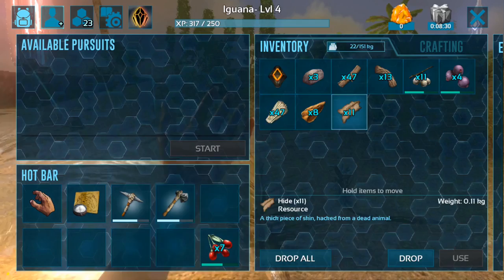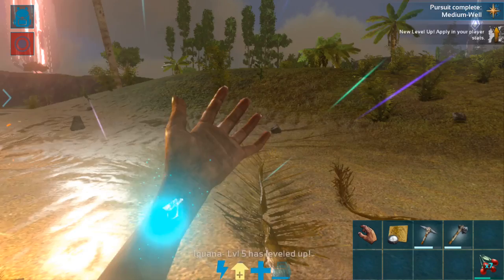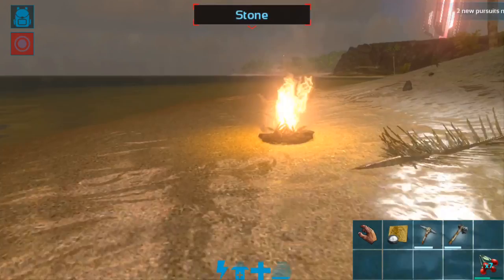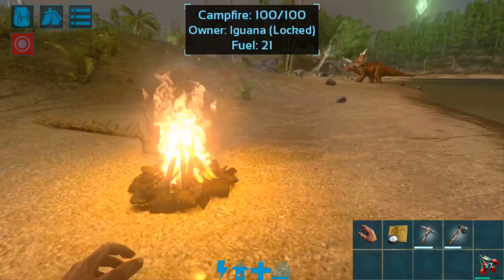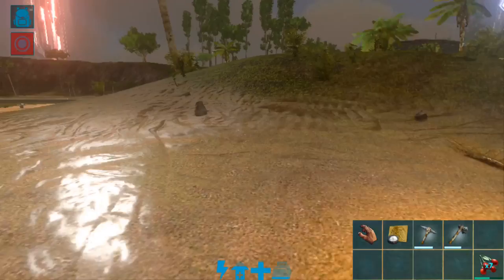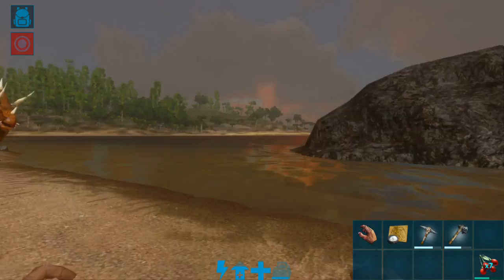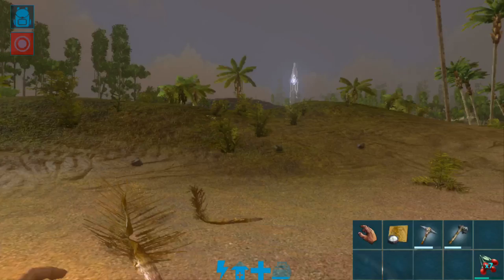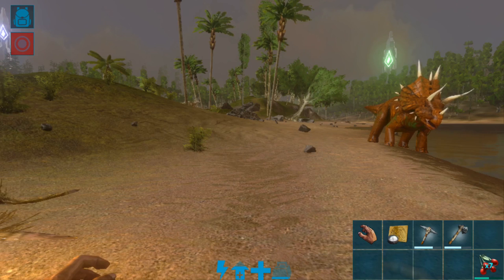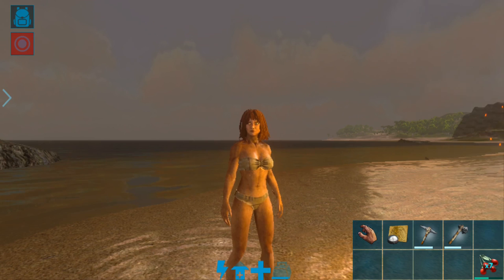Now let's eat one of these cooked meats — we've restored a lot more food than we can get from berries. We have another level up available, which I'm going to spend on health. We now have two new pursuits available. This is basically going to do it for this episode — please stay tuned as I'll be continuing this beginner's guide series. There will be more tutorial videos on gaining experience, taming dinos, and more. If you enjoyed, hit that like button, and subscribe if you want to follow the beginner's guide. I'll catch you in the next one!